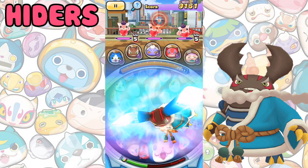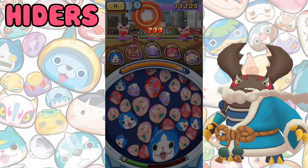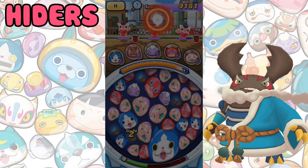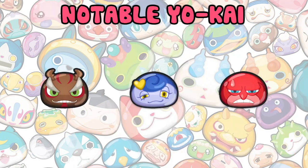Hiders are Yokai that remove themselves from the board for a short period of time. They're generally not that strong as this ultimate move does very little damage. However, they can be useful for missions that involve getting a lot of fever time, as there'll be one less wibwob to link up so you can make longer chains. Notable hiders include Beetle, Kasa Nono and Timid Devil.